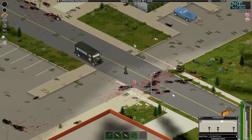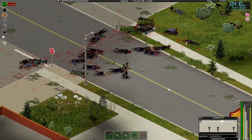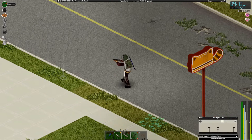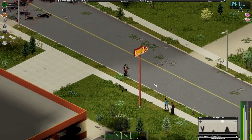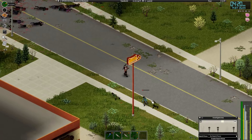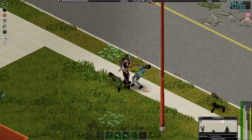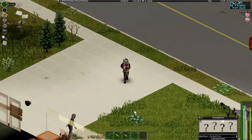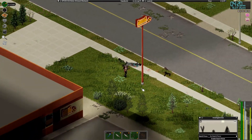Got a couple of stragglers down there. Let's go ahead and take care of them. Let's try out the new coach gun. It looks like a little sawed-off shotgun. Got some people on the inside that want to come say hello. This thing's kind of nice.